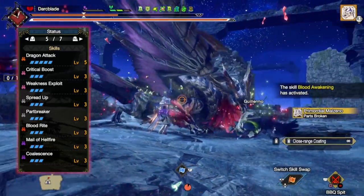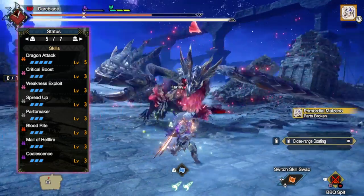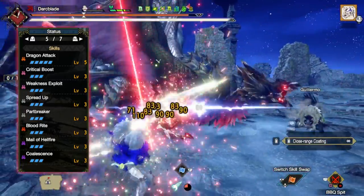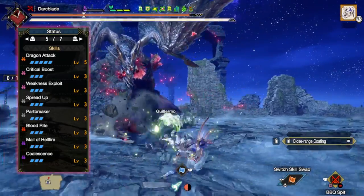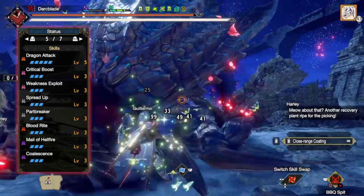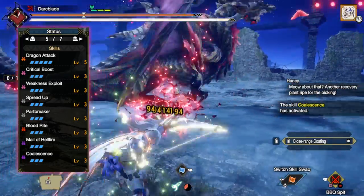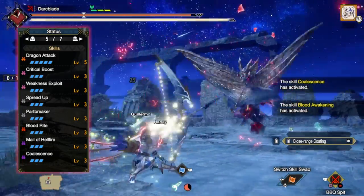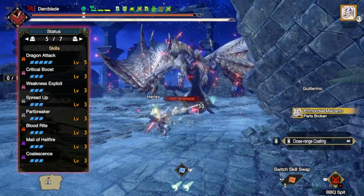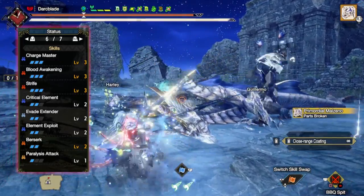Next up is Blood Rite at level 3: when we damage a monster body part that has been broken, a portion of the damage is used to heal our hunter, giving us extra survivability and also benefiting Blood Awakening and the Berserk skill. Next is Mail of Hellfire at level 3 — a very risky, glass cannon skill: when using the Red Scroll it decreases defense but increases Raw Attack; when using the Blue Scroll it increases Elemental Attack but reduces Elemental Resistances. Mail of Hellfire is especially useful when used in unison with Berserk. Next up is Coalescence at level 3: when we remove a Blight or harmful ailment from our hunter — in this case Bloodlust — we gain increased Raw Attack, Elemental Attack, and Ailment if using an ailment weapon. You'll then have Charge Master at level 3, increasing the Elemental Damage of Charged Attacks, which applies to the Bow's Charged Attacks.